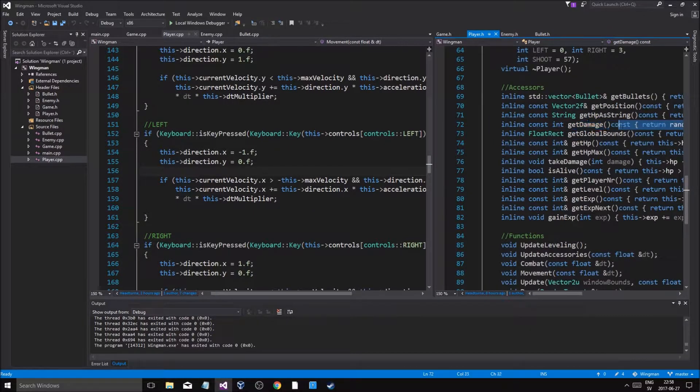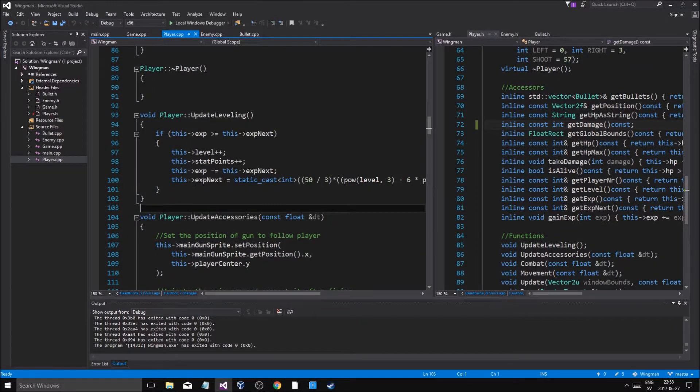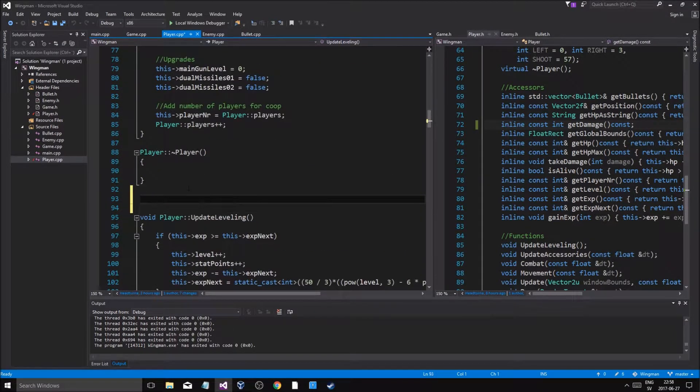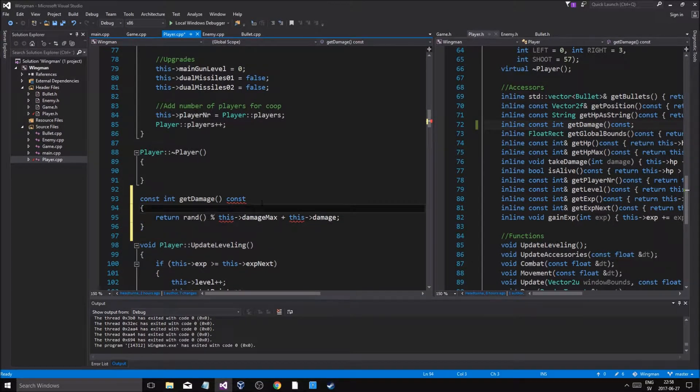We're going to straight up copy this and just paste it in Player.cpp. Update leveling — it's going to do this here: int const int GetDamage const. It's going to do this like that.